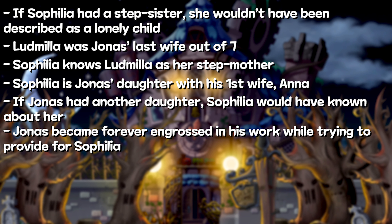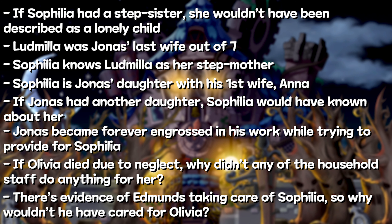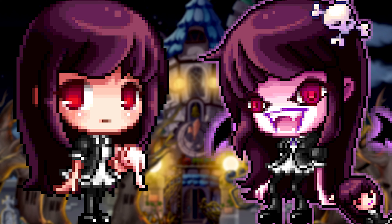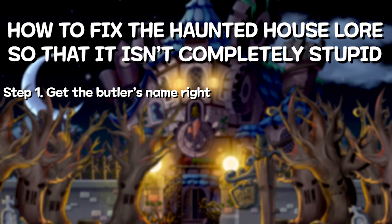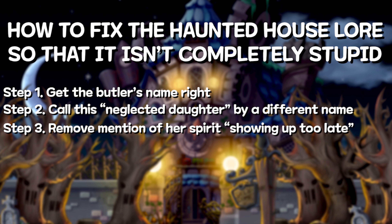But sure, let's say that Jonas had another child and that child was neglected, which is easy to insert because Jonas has had multiple wives over time and was always engrossed in his work. But why wouldn't any of the household staff or Olivia's mother have taken care of her? Edmunds clearly took good care of Sofilia, even going so far as to keep stock of her favorite candy. And when Olivia died, why did she come back as a spirit so late after the rest of her family had died? If they had just completely left out that explanation by the butler at the end of the storyline, this whole thing would have been totally fine.